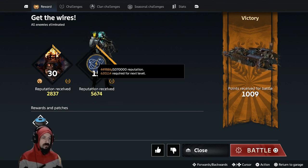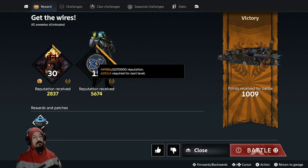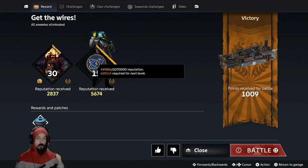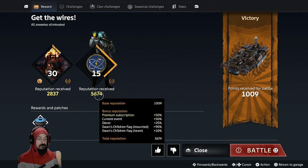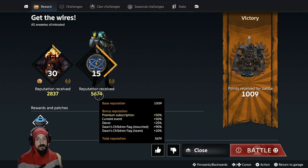Now to put it in perspective, I need 1,000,000 reputation to level up Dawn's Children. So to prestige your factions once you get to the highest level, you need 1,000,000 reputation. This is actually pretty massive — what would have been 1,000 reputation is 5,600 reputation. Pretty insane.